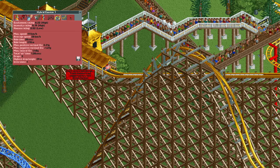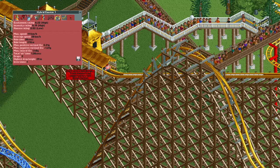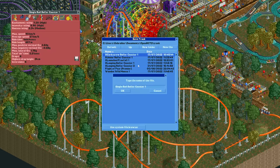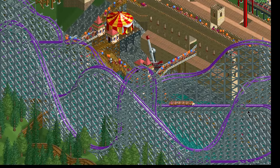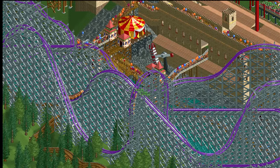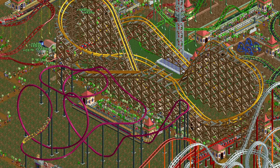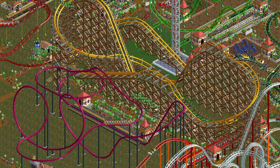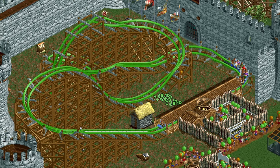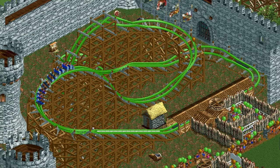Unfortunately you cannot save any track design that contains any of the new elements at this point in time, because the existing ride design save format cannot handle them. You can save any hybrid or single rail design that doesn't have a new element though. Presumably there will be a new format in the future that does allow you to save them, but for now you will have to custom design your rides with new elements. I will take a deeper look into each of these two new coaster types in a ride overview at some point in the future. I am really excited about the hybrid and single rail coaster types and the fact that this is possible opens all kinds of doors for other new ride types and elements in the future.